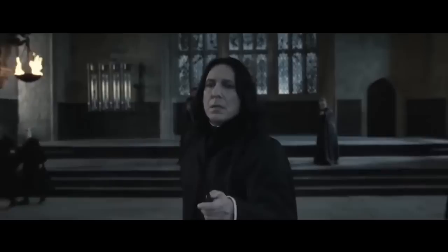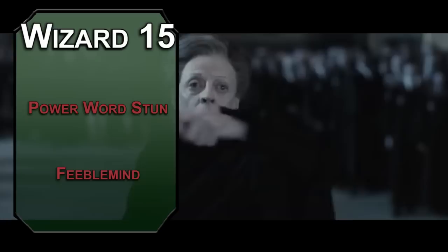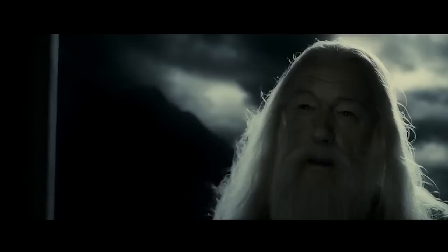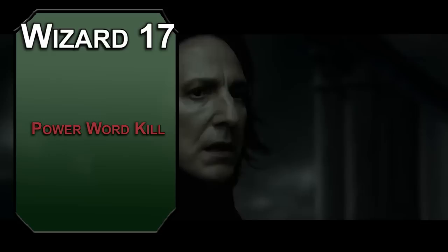At fifteenth level you get eighth level spells. Power Word Stun works like Stupefy, stunning a target with 150 HP or less — they make a Constitution save at the end of their turns to break the stun. Feeblemind deals 4d6 psychic damage to a target within 150 feet; failing the Intelligence save drops their Intelligence and Charisma scores to one — they still recognize their friends and try to defend them, but are about as smart and charming as a dead fish. Sixteenth level is an ability score improvement; more Constitution means more health and more concentration. Seventeenth level you get ninth level spells like Avada Kedavra, or Power Word Kill. Pick a target within 60 feet and if they have less than 100 HP, they die — no save, no nothing. But if they have more than 100 HP, it does nothing.